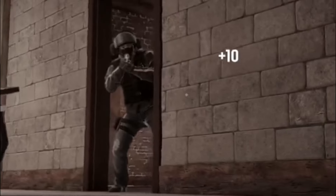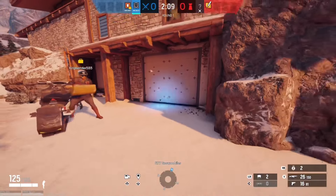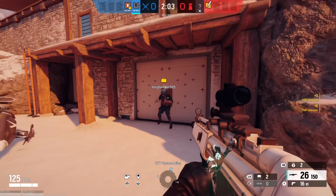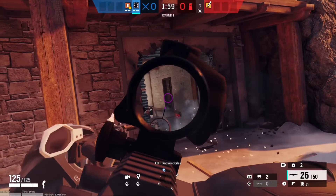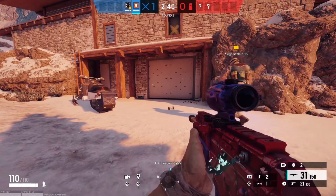In this example, there's a Bandit. Thatcher can counter Bandit pretty easily unless the Bandit knows how to Bandit trick. As you know, Thatcher comes with these EMPs. All you want to do is just chuck them at the wall, they'll go off, and then your hard breacher can hard breach right through the wall. As shown, this is the map Chalet. This is how you would normally be pushing into this site if you had a Thatcher and a hard breacher on your team. I'm going to show you what it looks like from the hard breacher's perspective.